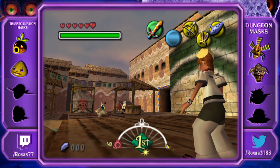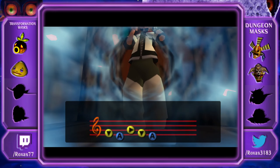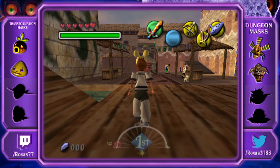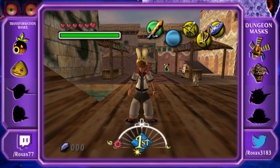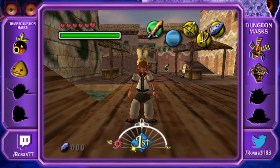Hey, what's up guys, it's Roxas here and welcome back to another Majora's Mask episode. Last time we got Epona and we fought against them. This time I don't know, this one might actually be the shortest episode because I don't have many plans for it. I consider a short episode to be anything before 20 minutes, compared to the stray fairies or the actual temple ones which go over 25 to 30 minutes.